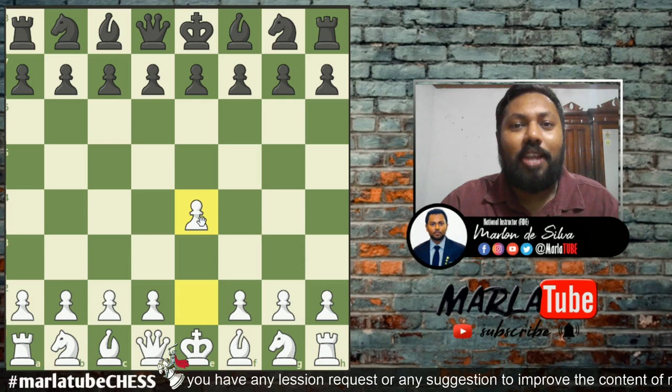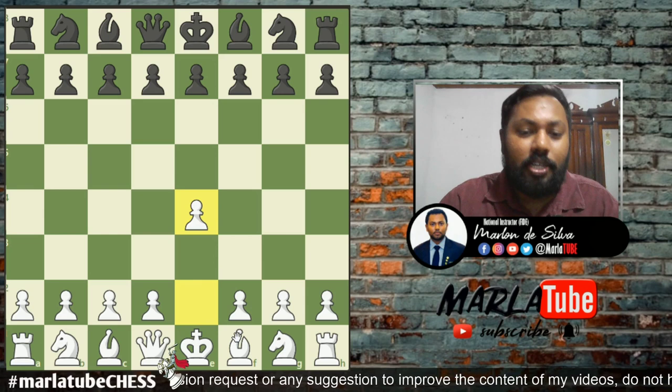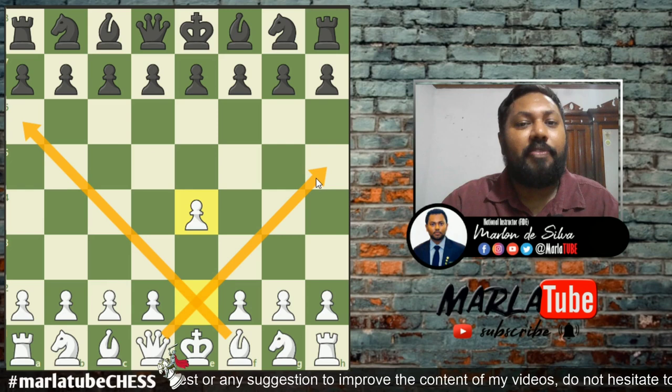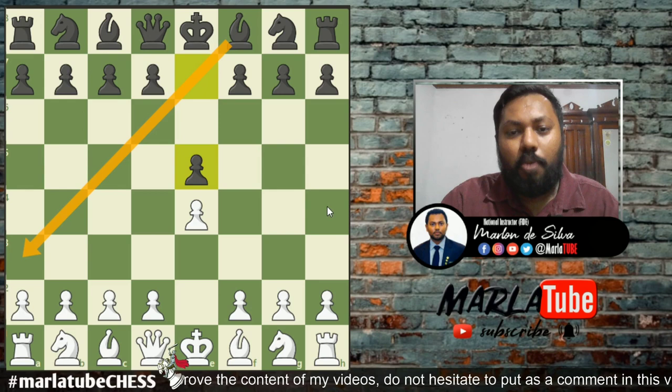One of the key things is to control the center pawns. This involves the bishop and queen — the bishop's queen controls the diagonal, and we can control the e5 pawns in the center.